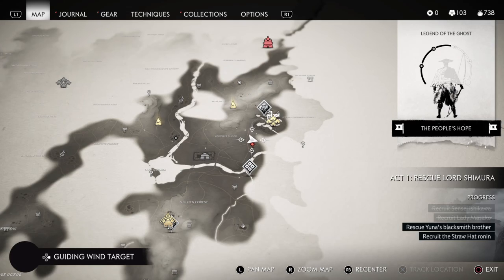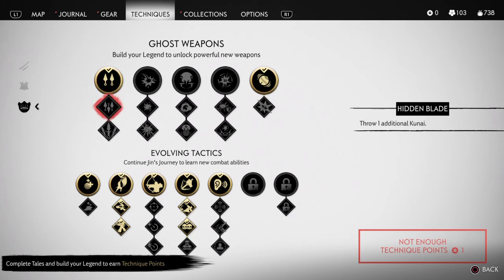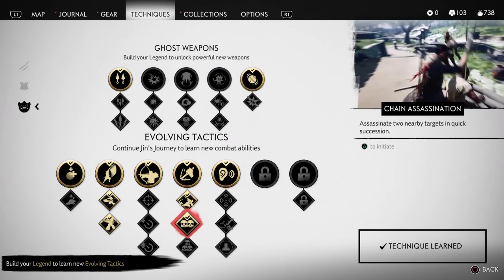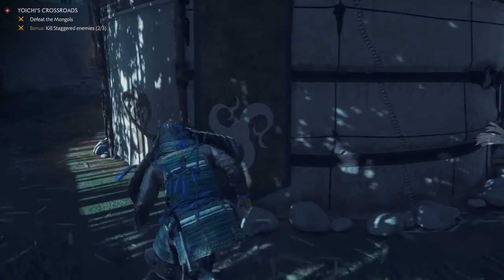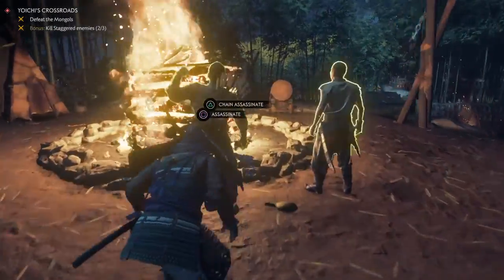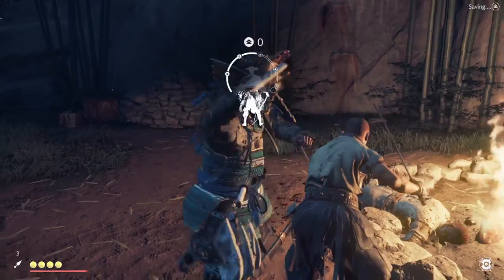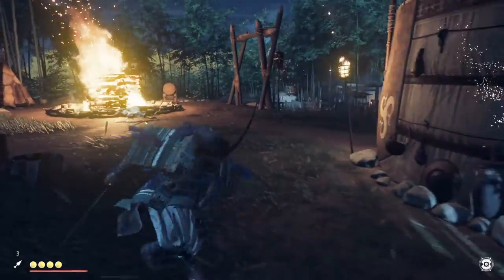Let us check - we have the techniques, and we have invested in the ghost technique Assassin. So if we're going to hit two nearby targets in quick succession, it's now triangle to initiate. Whoa, that is fantastic!